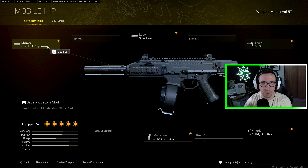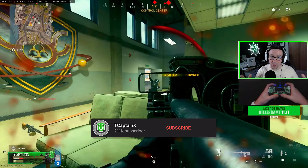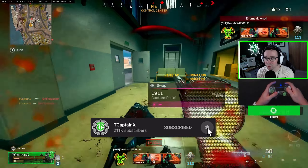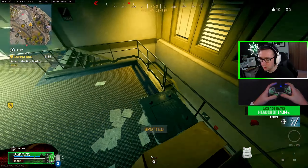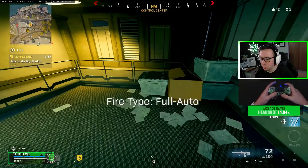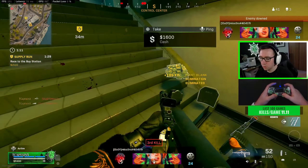My build is all about mobility, which is why I run no barrel and the FR stock, which is basically like the no-stock equivalent. The 5-milliwatt laser gives us a super fast sprint-to-fire time, along with really helping our hip fire, which I love to use at very close range. Then the monolithic suppressor is going to keep us suppressed and add some range. A lot of people think it's weird to run no barrel, but looking at those charts, this build gives the CX-9 very good range without a barrel.